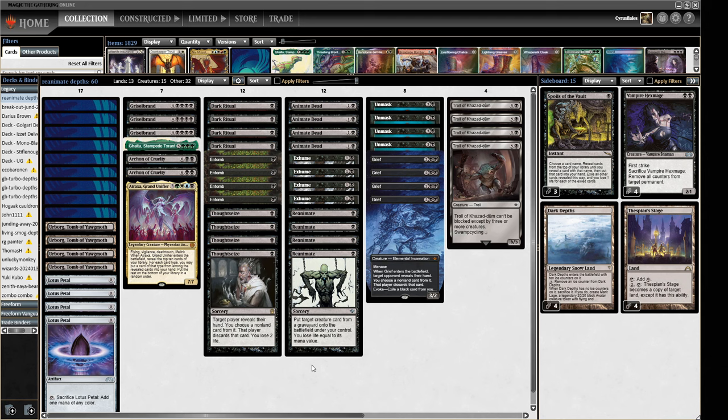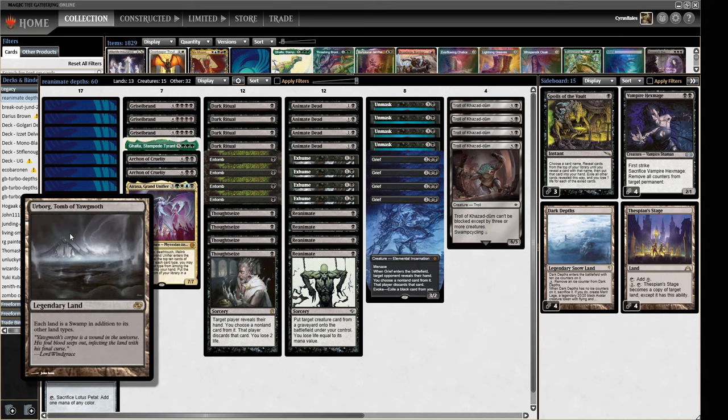This is something that's been a known factor for a long time in Legacy and it's obviously a powerful Legacy thing to be doing. Blue-black re-scaminator is probably the most played deck in the format right now and that kind of does a bunch of these things, but we're going more into just doing the whole reanimate thing. Our mana base is just a nice clean bunch of Swamps and some Urborgs.